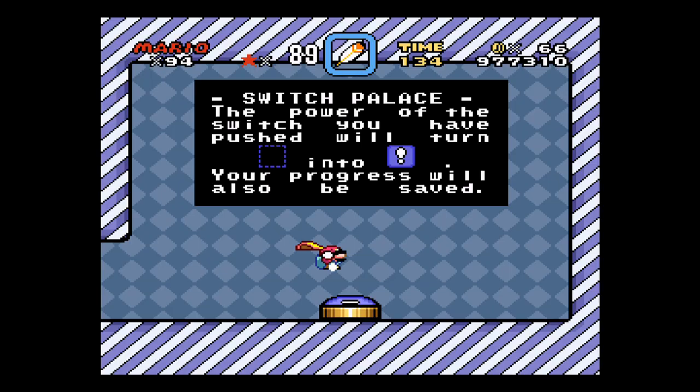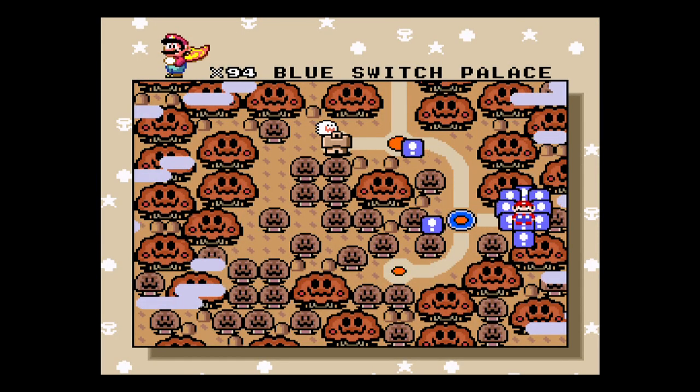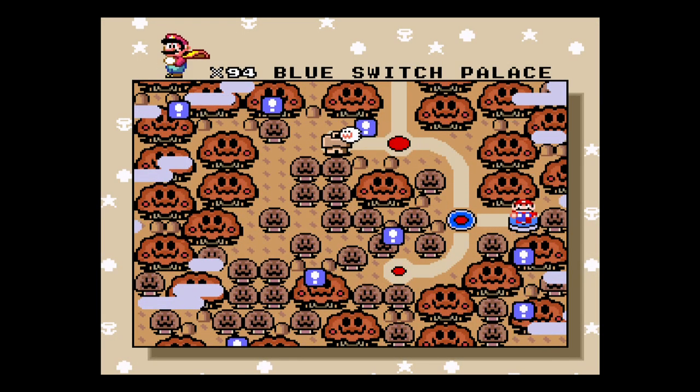So this is the last Switch Palace of the game. Only the four separate colors, and so now all of the optional blocks have been filled. Congratulations.